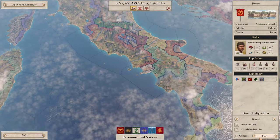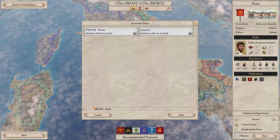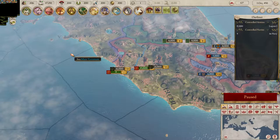We're gonna go Iron Man mode - why the hell not. I've played Rome enough times. I'll just stick with normal difficulty. We need to name the save something - we're going to name it 'Rise of the Republic.' Saving to cloud, saving locally, either's fine. Rise of the Republic, there we go.